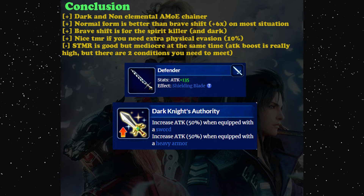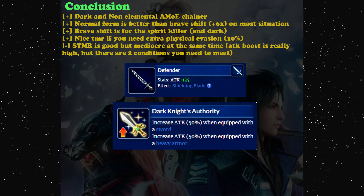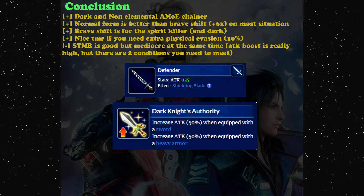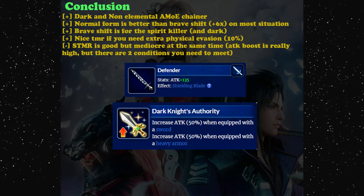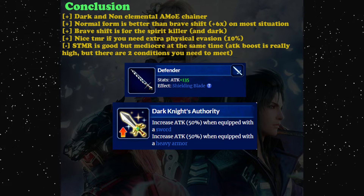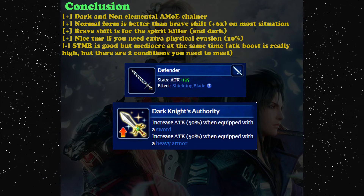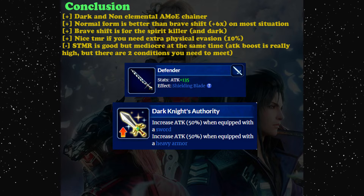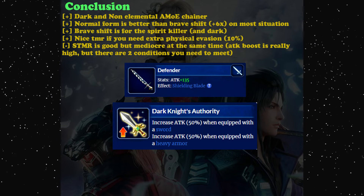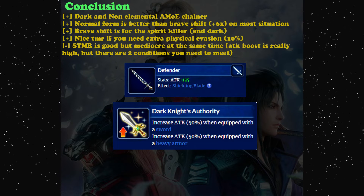In conclusion, Dark Knight Leon is a decent mirror of equity chainer and can become your backup breaker. But if you really need a backup breaker and chainer, Lorraine is much better. Veritas of the Dark is also better for breaking since his breaks are more spammable. Dark Knight Leon is better than these options only when fighting spirit enemies. On neo vision, every character has a niche, so in a general situation Dark Knight Leon is not that special.